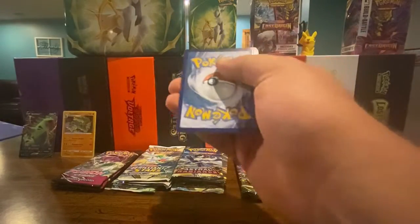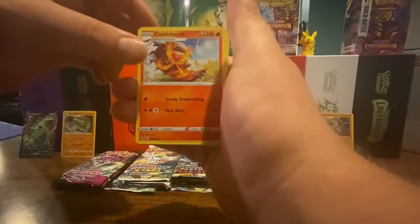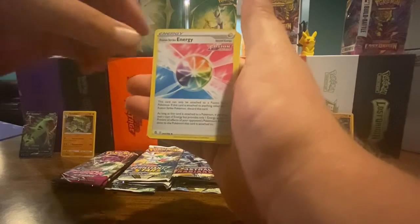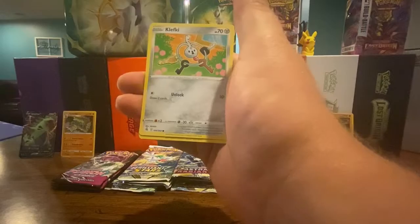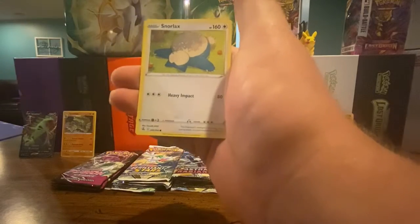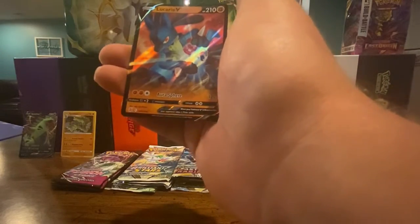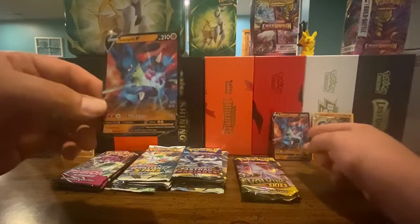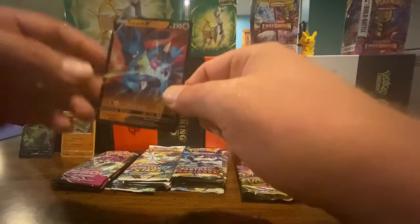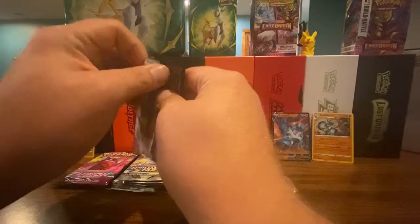First Fusion Strike pack: code card, energy, Gliscor, Centiskorch, Fusion Strike Energy, Clefki, Trevenant, Totodile, Phantump, Snorlax, Garbodor, and a reverse holo — then a Lucario V! What are the odds of that, guys? I know it's the same set, that's why it's in there, but still. Not gonna complain — it's a V.